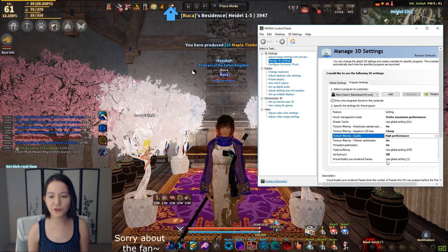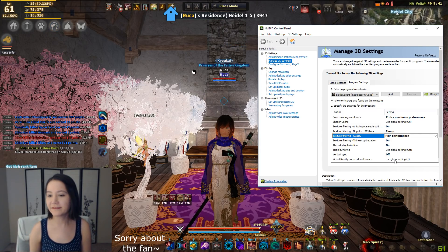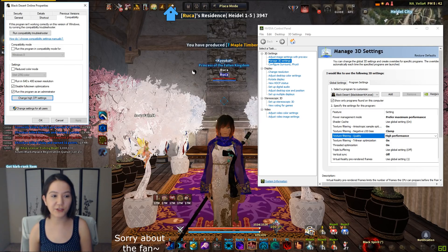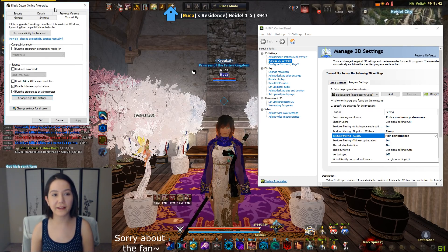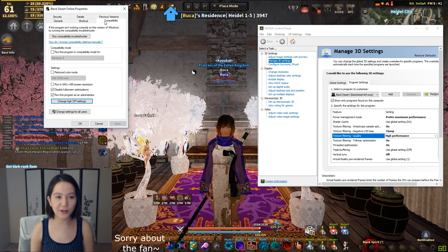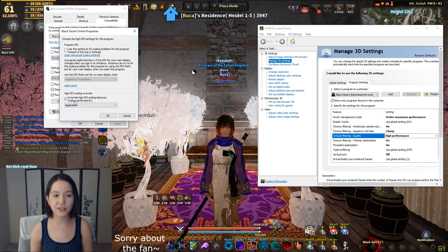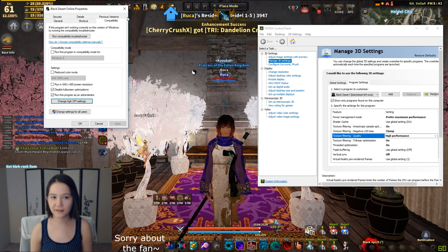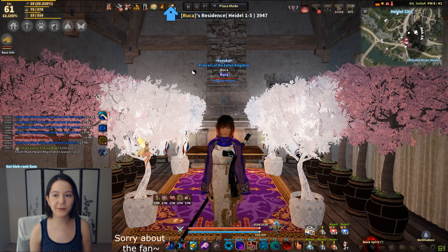Virtual pre-rendered frames: one is my global. That's pretty much what I have in terms of my program settings for BDO alone. Don't forget to right-click your BDO and go to properties. In your compatibility, make sure that you have disabled full screen optimization and run this program as admin, and change the DPI override and set it to application if it isn't already. I already have that set up, so we're good to go.